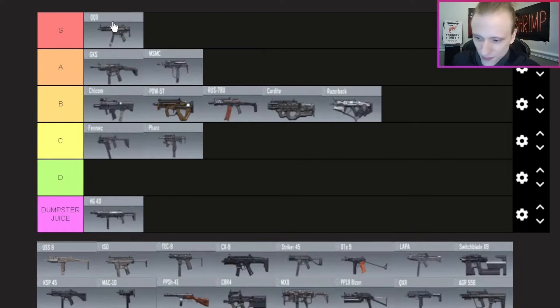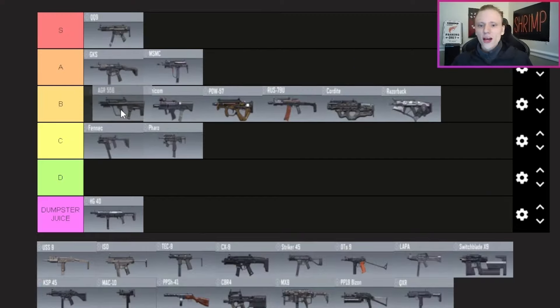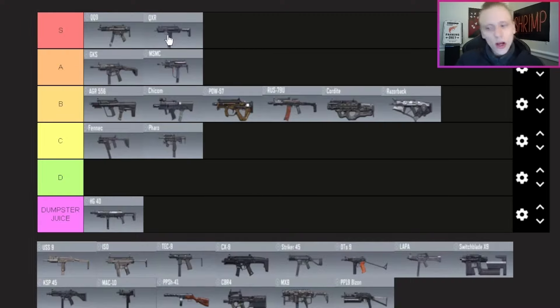QQ9 — S tier, what else needs to be said? The AGR — top of B tier. I'd rather use it over the Chicom, PDW, etc., but I'd prefer the GKS, MSMC, and obviously the QQ9 above it. Top of B is a pretty fair spot. The QXR — also going in S tier. I absolutely enjoy using the QXR. If I'm playing Search or need fast kills I'll go with the QQ9, but the QXR is right behind it.